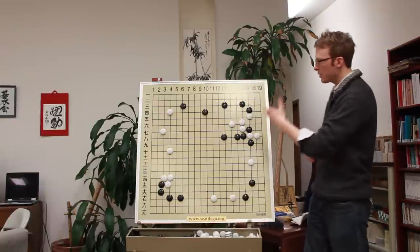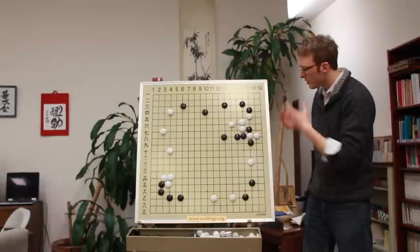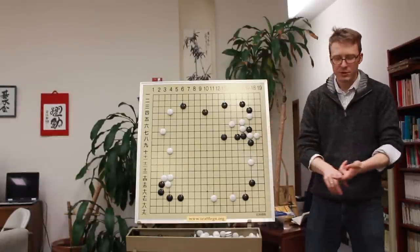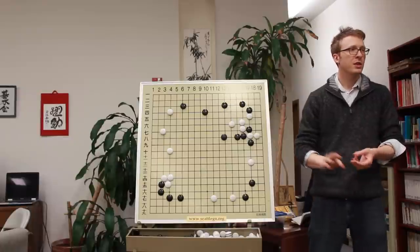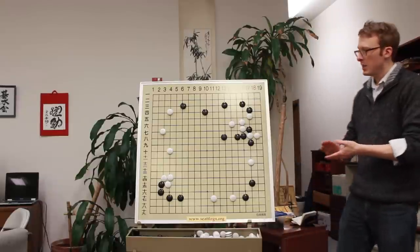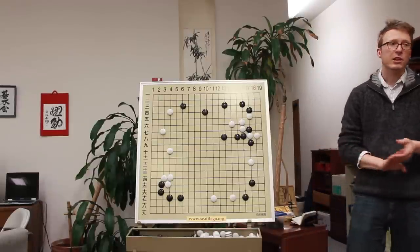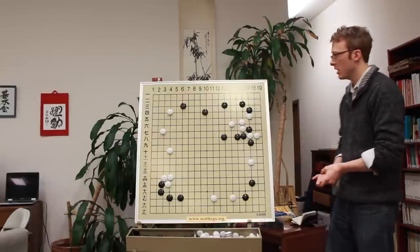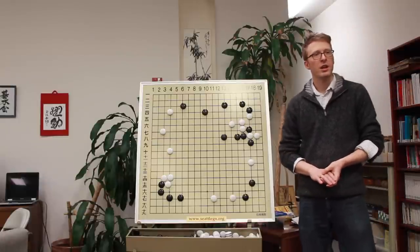This is the first position we're going to look at - it's called Black to play. It kind of has everything we're going to talk about. We're going to talk first about efficiency, then about forcing moves and what that tells us about moves that deny forcing moves, and then we're going to put it all together and answer a question about how to develop from a pretty common joseki.